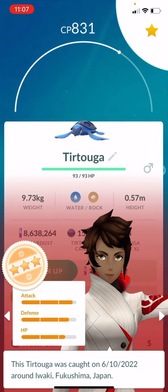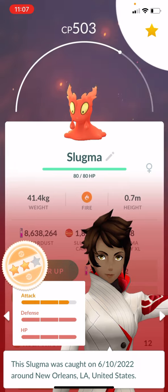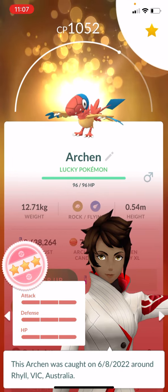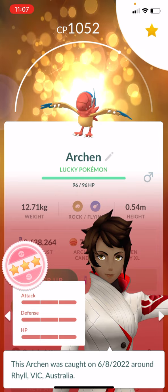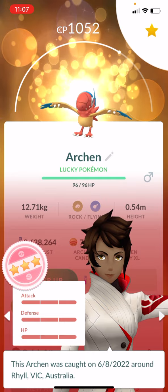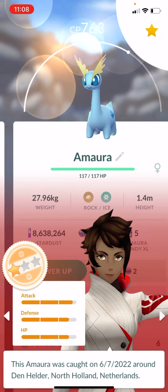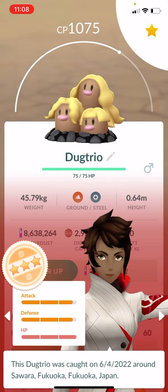Turtwig is coming out of 7-kilometer eggs, Slugma is coming out of 2-kilometer eggs. More Slugma, there's Amura just in case you haven't seen that one, there's Shuckle coming out of eggs, and there's Archen — this was a lucky trade that I did with one of my friends for raid night. When she sent it over it wasn't a hundo, but it hundoed out, so that was one of my prizes. And there's Tyranitar, the other one coming out of 7-kilometer eggs — that one was pretty good.